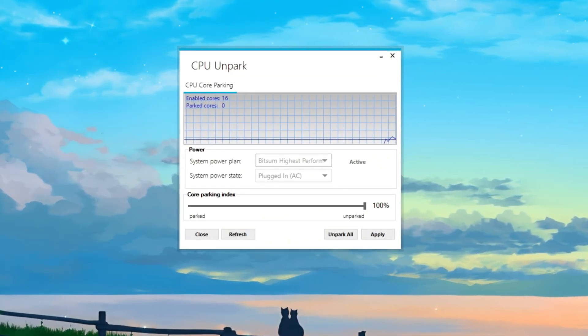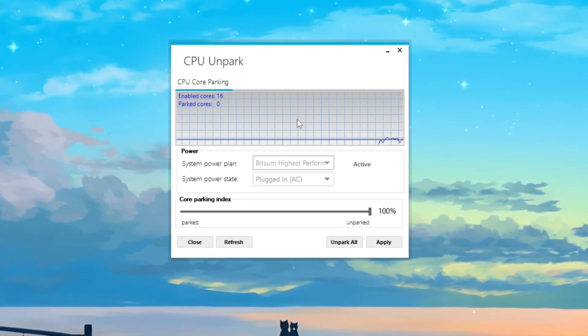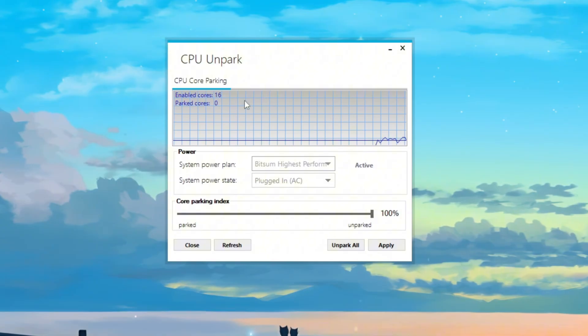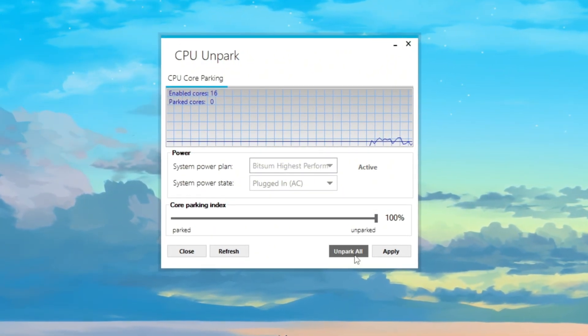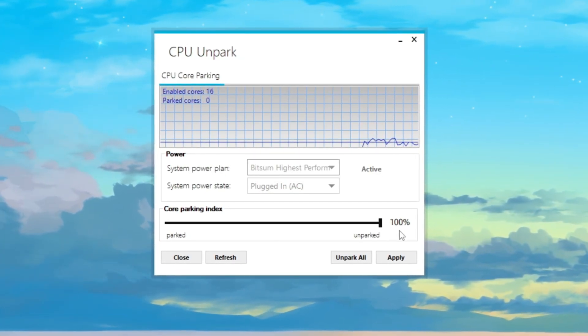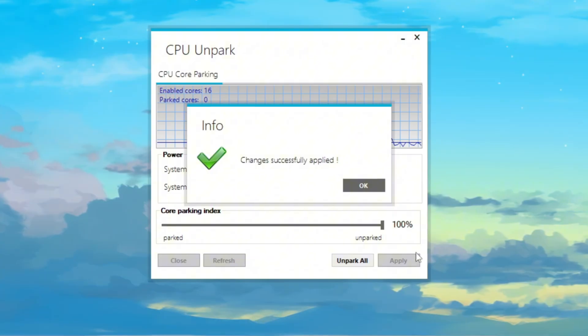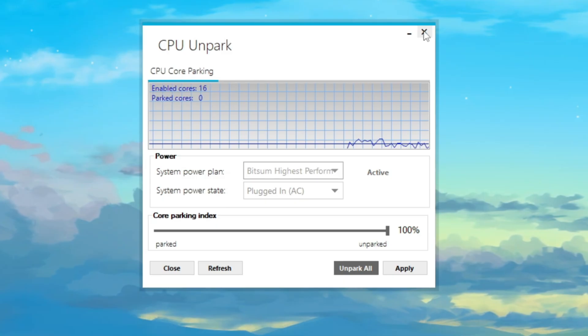After it's installed, right-click on its icon and select 'Run as Administrator.' This gives the program full access to your system so it can make changes. Once it opens, you'll see which CPU cores are active and which are parked. To unlock your full CPU power, click the Unpark button — now all your cores are active and working together. No more wasted power. This simple fix can make Fortnite feel smoother and more responsive, especially in busy fights or when building fast.